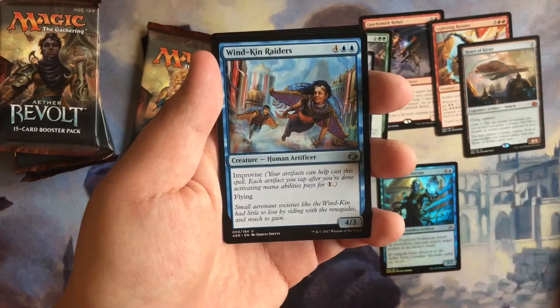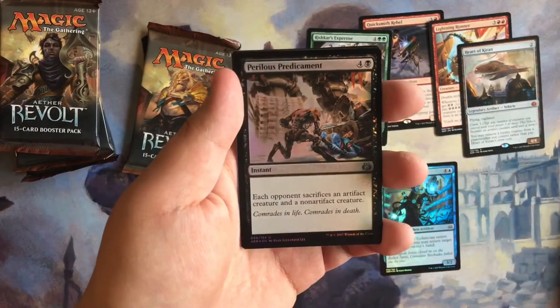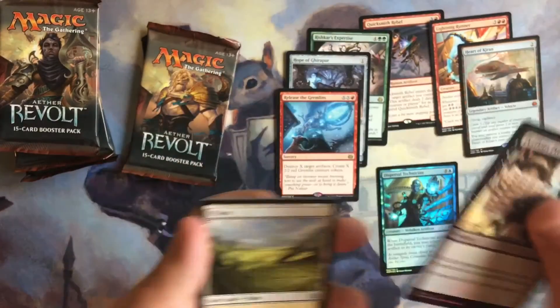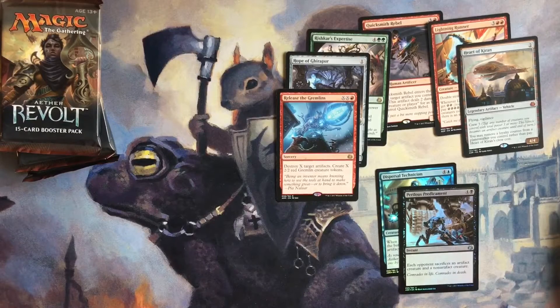Lifecrafter's Gift, Weldkin Raiders, and Release the Gremlins. And another foil — we have a foil Perilous Predicament! Pretty cool — two foils, two mythics in four packs. I'd say this is a pretty good fat pack.